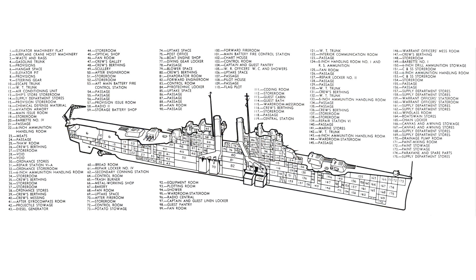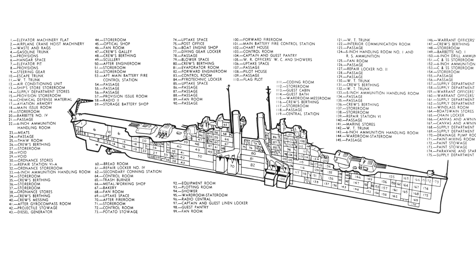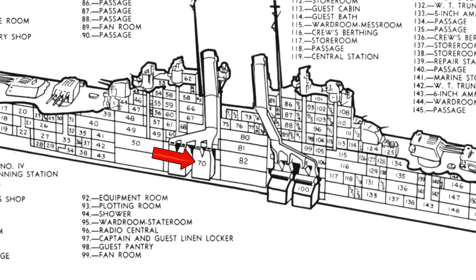Up next we're going to take a look at a cutaway diagram of the USS Cleveland. If we zoom in and take a look underneath the turret you see number 33, and on the left side it says 33 is a 6-inch ammunition handling room — one of the reasons why they would want to protect that area. Over here you see 70 and 100, which are the fire rooms where the engine components are stored, so that's another area that would be heavily armored.